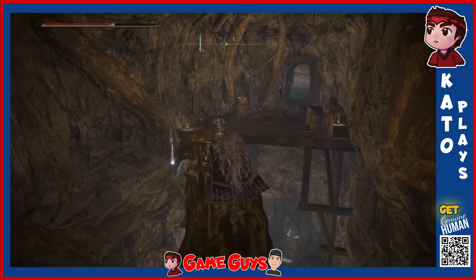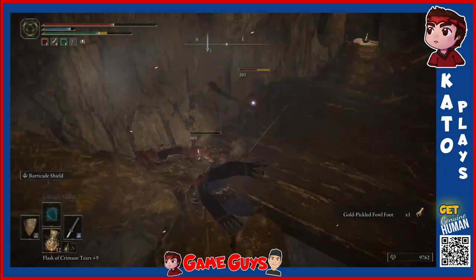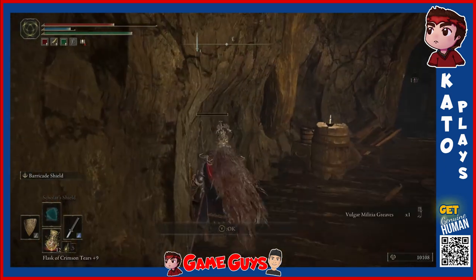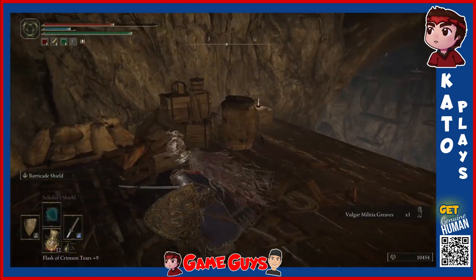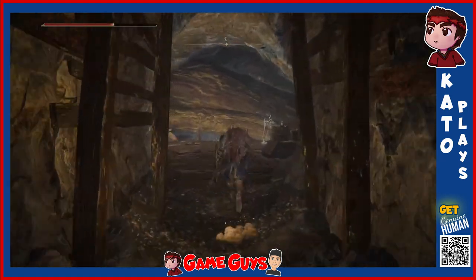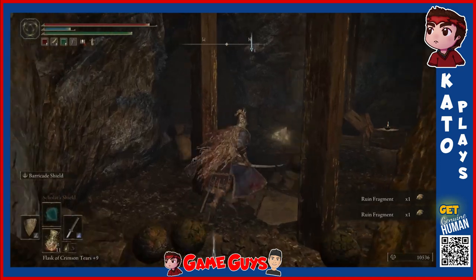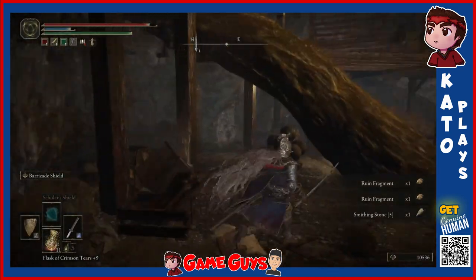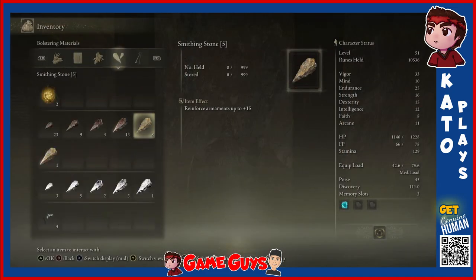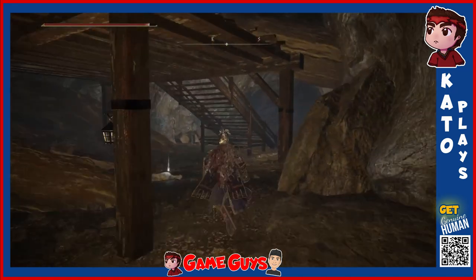All right, grabbing this. We got more of these little dudes coming at me. Ooh, nice try, but you did not quite get there. And so there you lie, defeated. More yellow stones — another Smithing Stone 5. That puts me at eight or nine... eight. Two more to go. Come on, I just need two more — two more stones for the full upgrade.